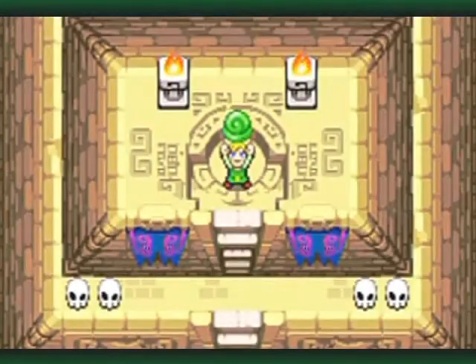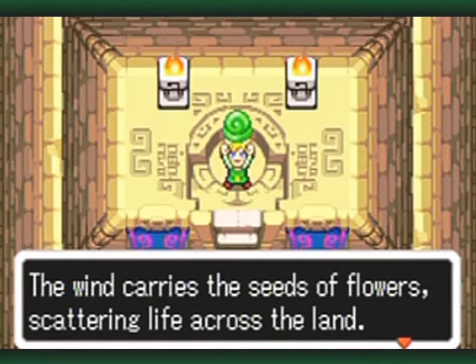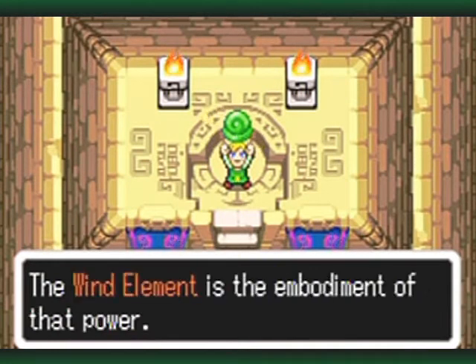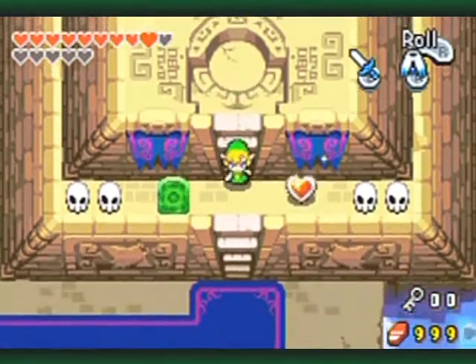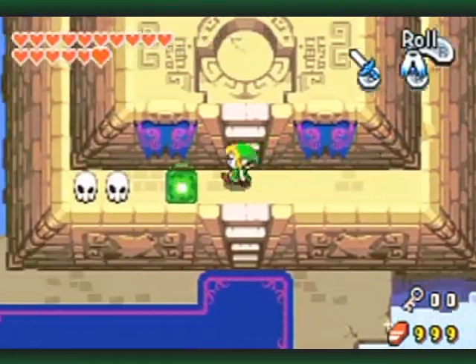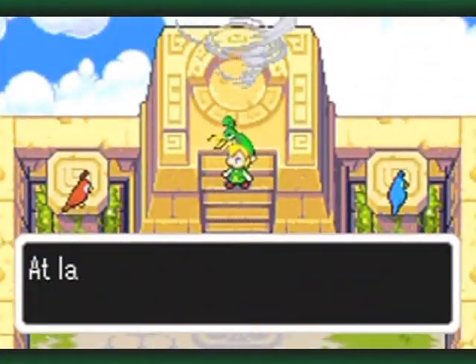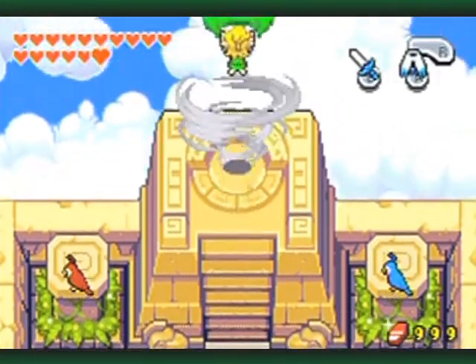There it is — the fourth and final element, finally, after it got relocated from the Wind Ruins up to here; it is finally in our possession. 'You got the Wind Element — the wind carries the seeds of flowers, scattering life across the land. The Wind Element is the embodiment of that power.' There's the portal. At last we've got all four elements — let's go revive the sacred blade. But first, Ezlo, let's go back in.